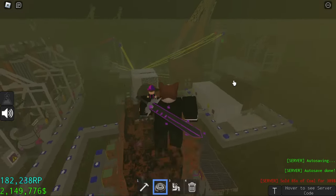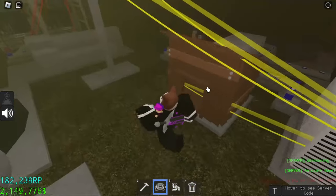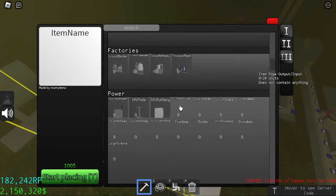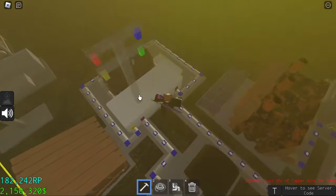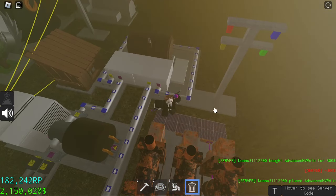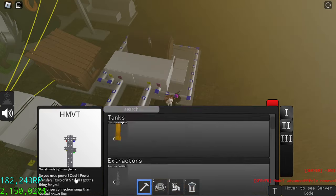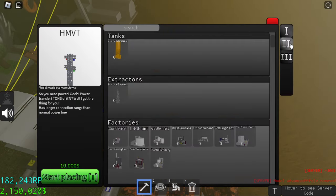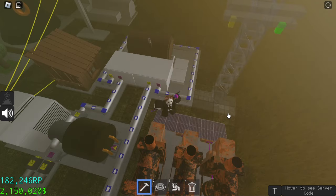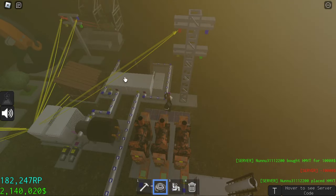For power we need poles. I prefer the advanced MV poles because they give out a lot of power and don't require much space. You can also use HMVT power poles, as scrubbers need a lot of power. I'm going to use HMVT because I am going to make a lot of scrubbers today.